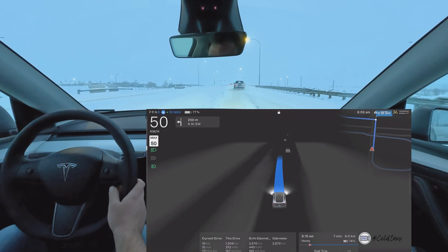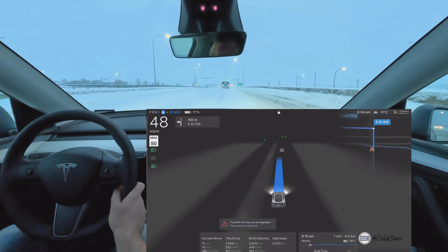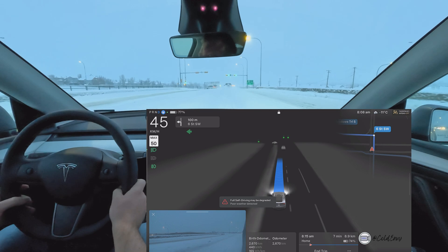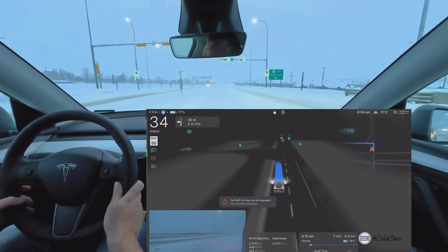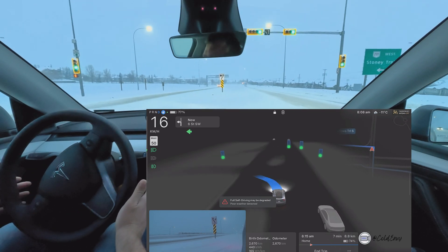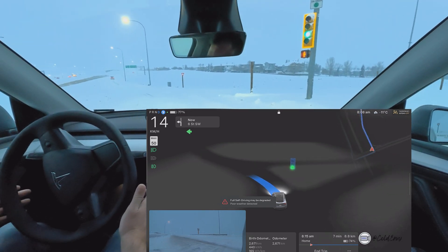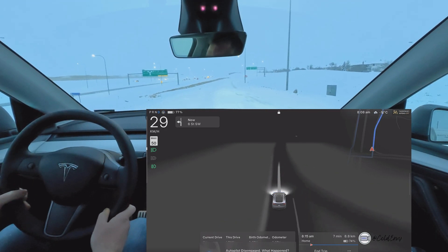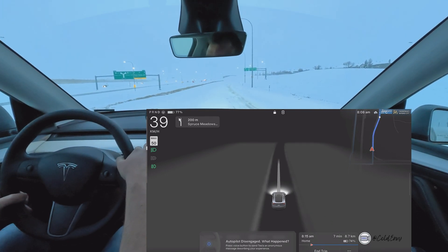We're heading back onto the highway and FSD is degraded. These are the conditions where it struggles — it doesn't really find the limit of the road. Early braking is okay, but it's getting a little too close to that snow bank. I don't want it to run us off the cliff, to be honest.